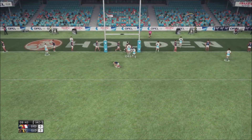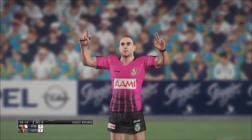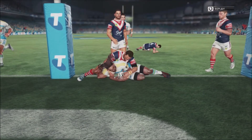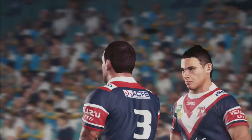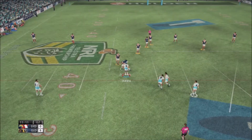Jamali is going to absolutely wreck — I think that was Mitchell Pearce. He just barreled over him with a shoulder charge and he's going to put the ball down for the first try. He's going to turn 4 points into 6, because there's no way we're going to miss that conversion from right in front.